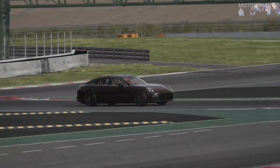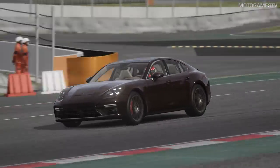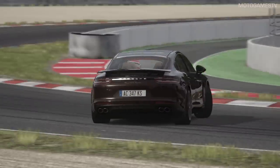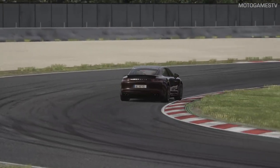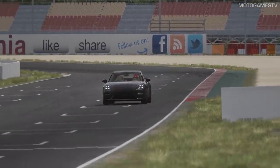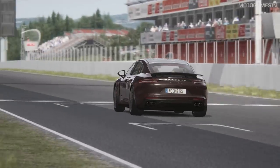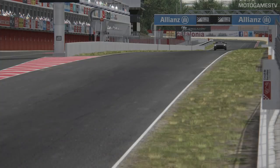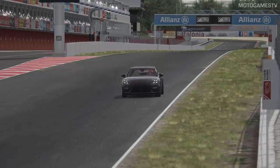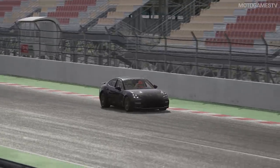First, we will start with the free car, which is the Porsche Panamera Turbo — second generation of the Porsche Panamera. On paper, it has really serious performance figures. It has 550bhp and it goes from 0 to 100 in under 4 seconds. It is not a sports car — you have to remember — it is an executive saloon that just turns out to be very fast.